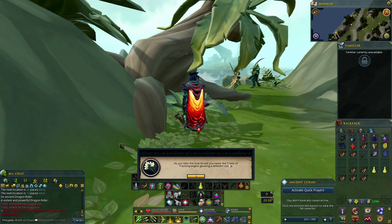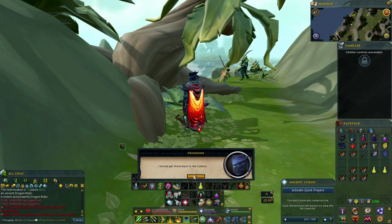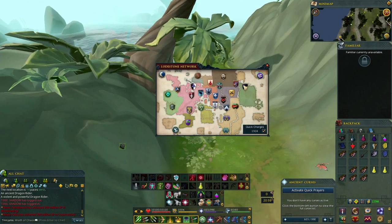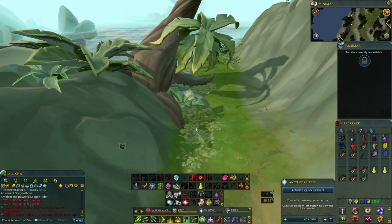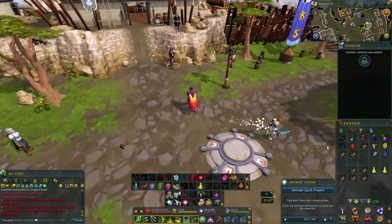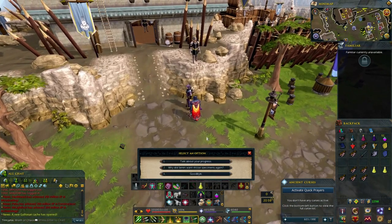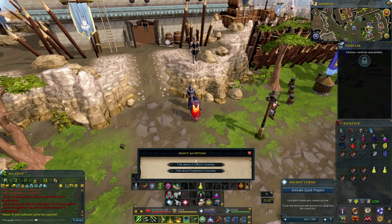As we take the final flower, the tome of tracking begins to glow a different color. We need to take this back to the curator. Let's go back to Burthorpe. Talk about Desperate Creatures and the progress. He says: 'Excellent, these will be a great help. I have another task for you when you're ready.'